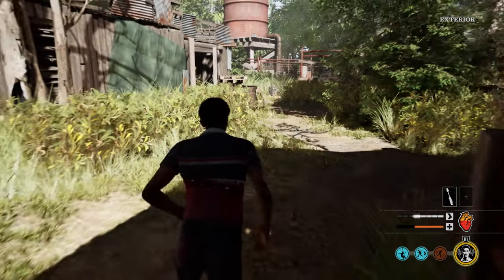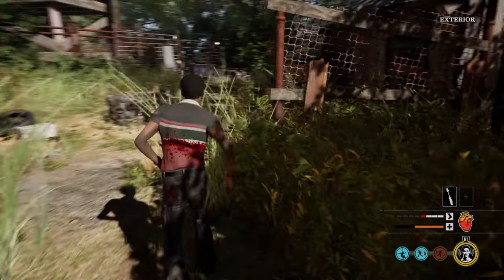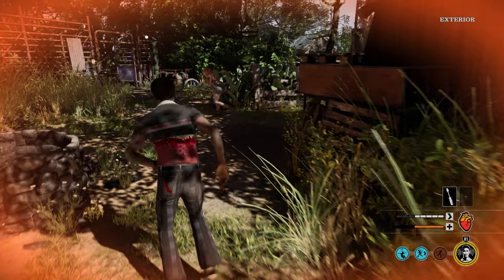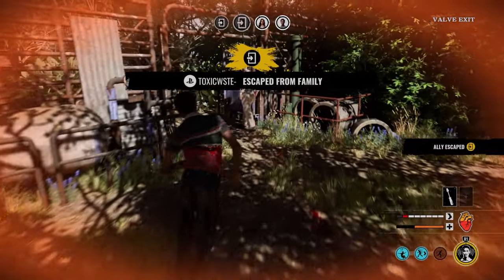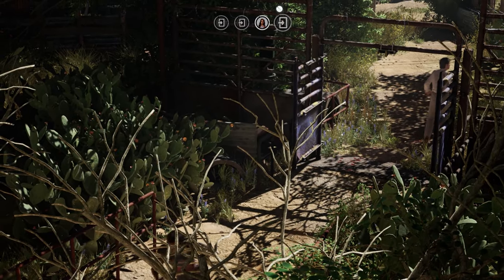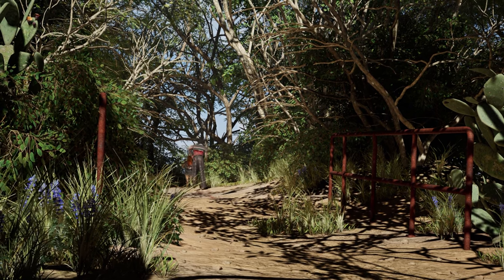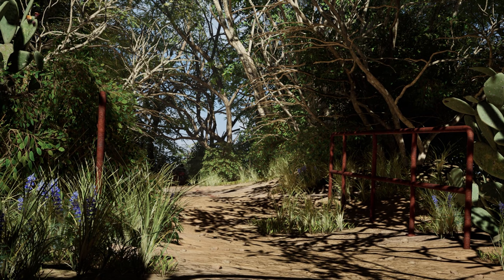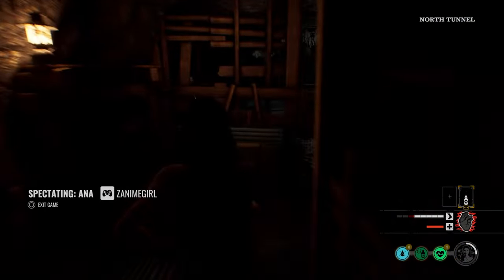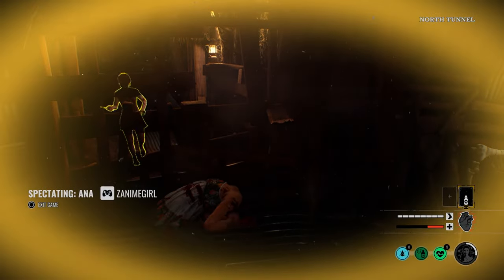For this game we were able to just run right out — thankfully with a good stamina build using Sunny, they couldn't catch up. On the gas station or generator side, there is a secret door you can escape from, but it's much harder, especially against the Cook because he padlocks both gates and they're usually watching those gates closely. That's why on this map I prefer either the fuse or the pressure valve. If this video was helpful, hit that thumbs up, and if you have your own tips, drop them in the comments.